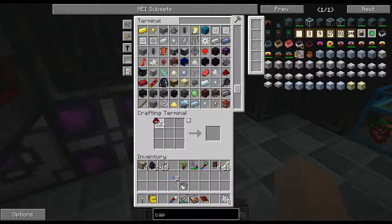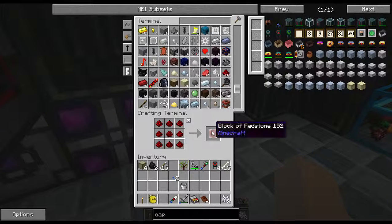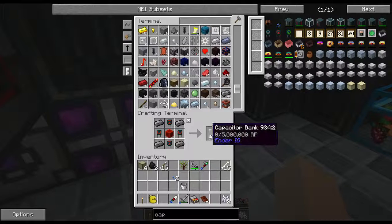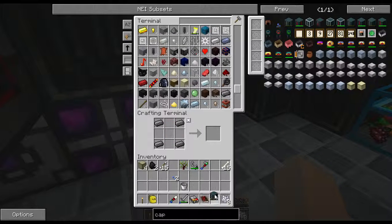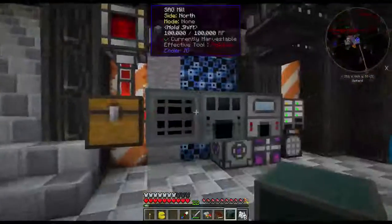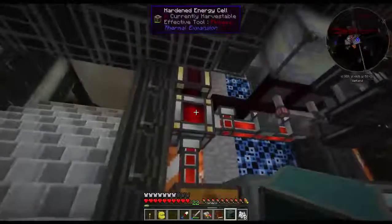First we have to make a block of redstone, and four of these, and four of these, and we have a capacitor bank. This is basically an Ender IO version of a dynamo. Not really sure why we needed to make it, but we made it.